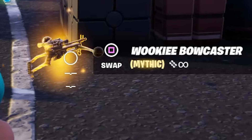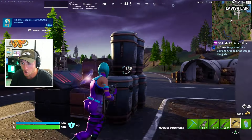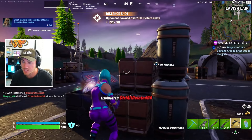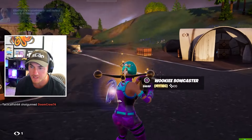Check this out — we just found the new Wookiee Bowcaster. We have no idea how good this thing is, but it might be insane — we just did so much damage. Of course, the E-11 blaster rifles are also returning, along with the lightsabers.